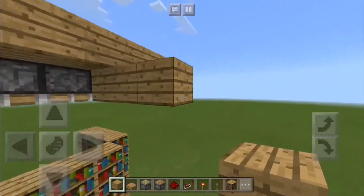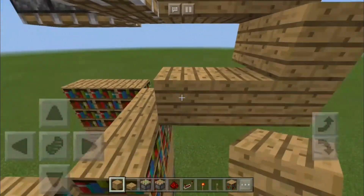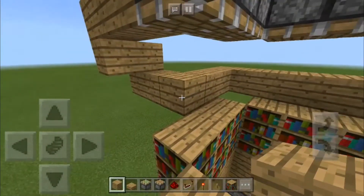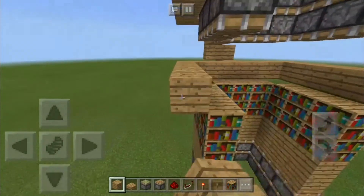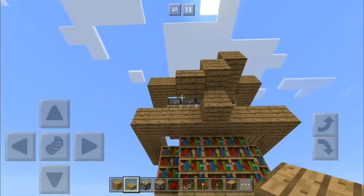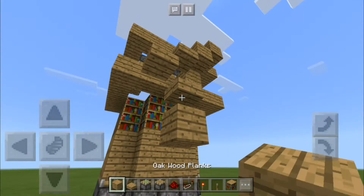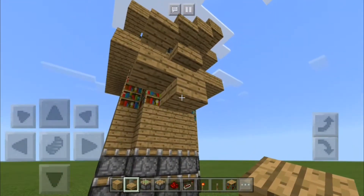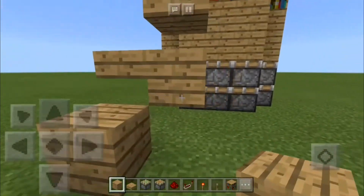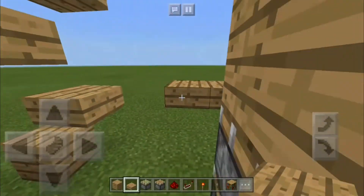Now place one block down here and just place the blocks like I do. Now place a slab here, and break these blocks if you want because you don't need them anymore. Now just continue placing slabs down like this, continue down to the bottom. Here you place this block and break this. Then you will need to place some slabs around here — it has to be slabs or else it won't work.